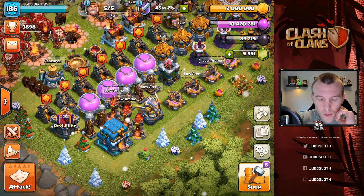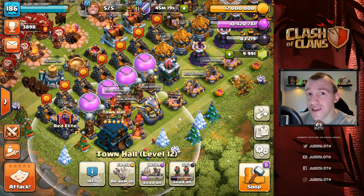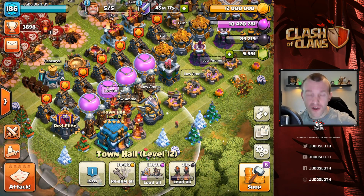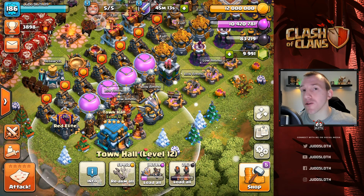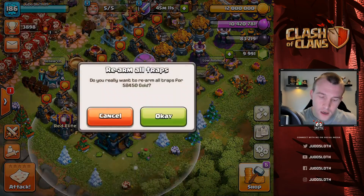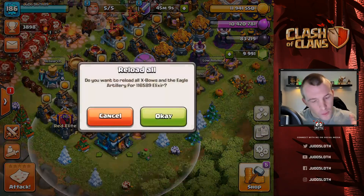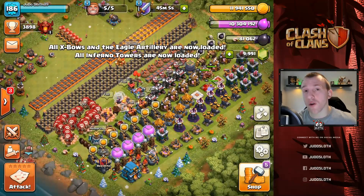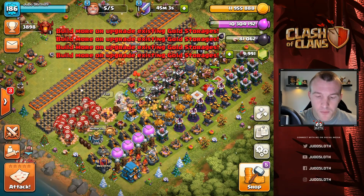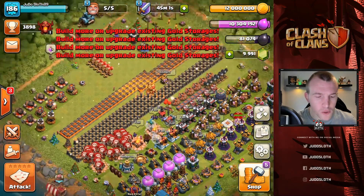So do I go ahead and spend 60,000 gold and 2,000 dark elixir? I don't know when the update's going to happen so for memory we'll do it one more time - there you go - because before long we're not going to be able to do that. But we're right back up to 12 million, so what are we going to upgrade today?